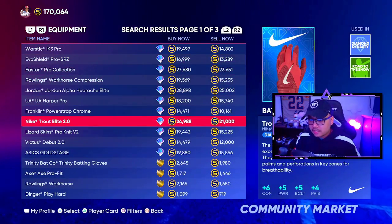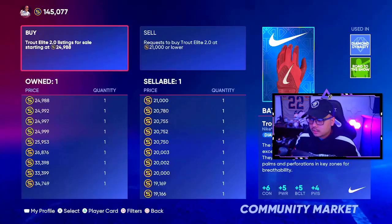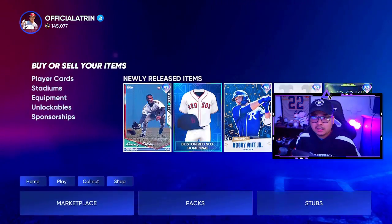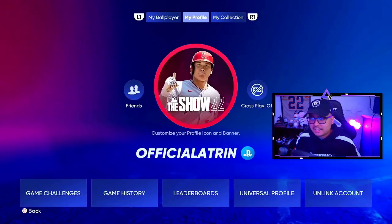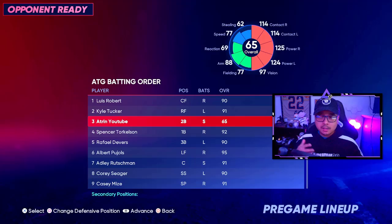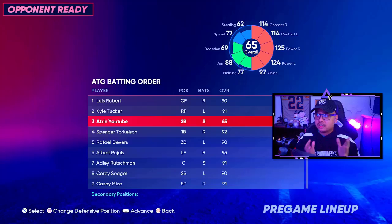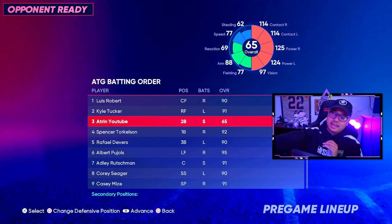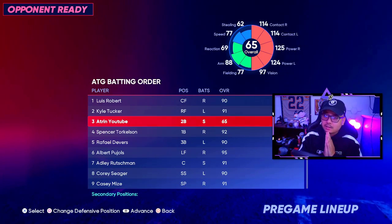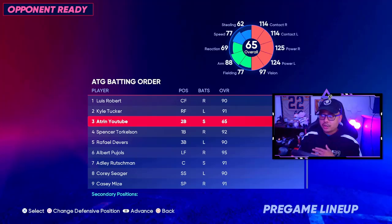There are a couple of six-five options, so let's throw the Nike Trout batting gloves on there and see what that looks like. That gives us 114 contact — and vision drops a little to 97, which is still really good. Once the base is maxed it hovers around 107 vision. Once I max the power left side, power goes right back up to 125. The Nike Trout batting gloves are the better choice — plus two more contact and you still get 125 power on both sides.